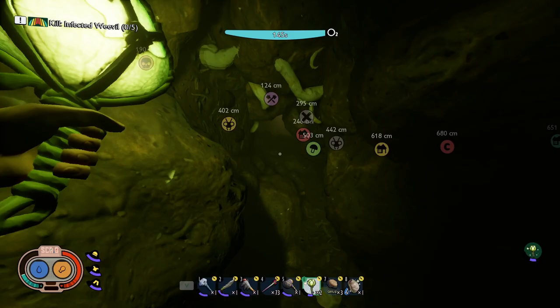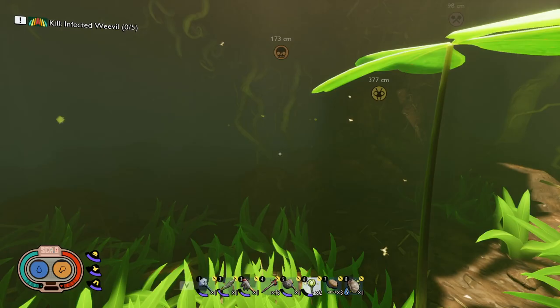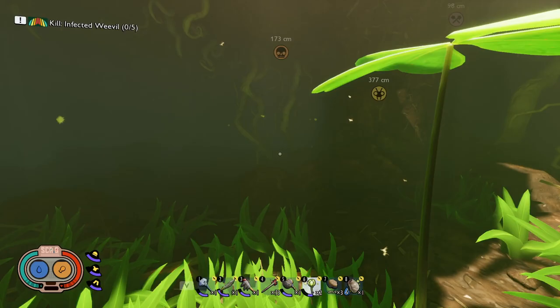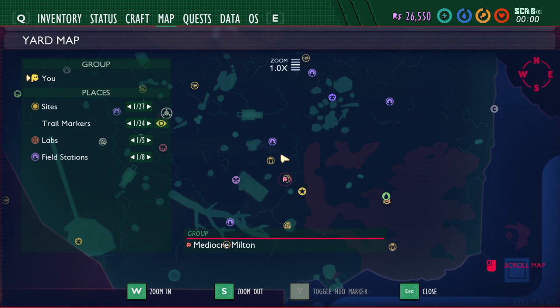As you swim down you'll find some quartzite, and when you get up through the tunnel you'll see the four-leaf clover. All you have to do is discover it — once you discover that landmark, it will grant you Coup de Gras.